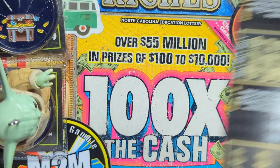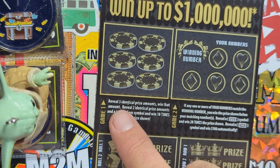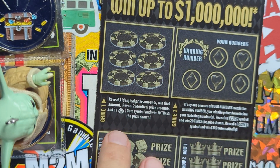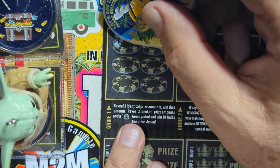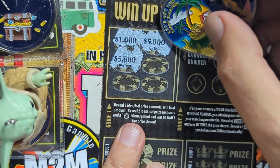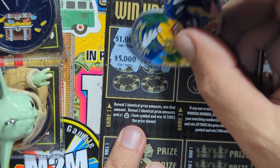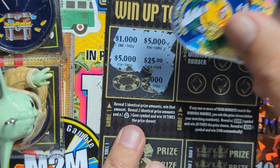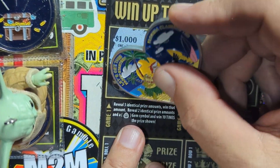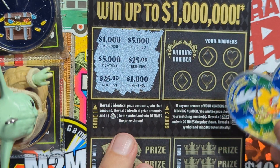Let's see what the tens can do — ticket 27! This one has a whole bunch of games. Three identical prize amounts win that amount; reveal two identical prize amounts and a gem symbol and win ten times. A thousand, five thousand, five thousand — if we got the gem it'd be ten times five thousand, that'd be crazy! Twenty-five dollars... two one-thousands, two five-thousands, and a twenty-five. We got two-two-two but didn't get three, and didn't get the gem.